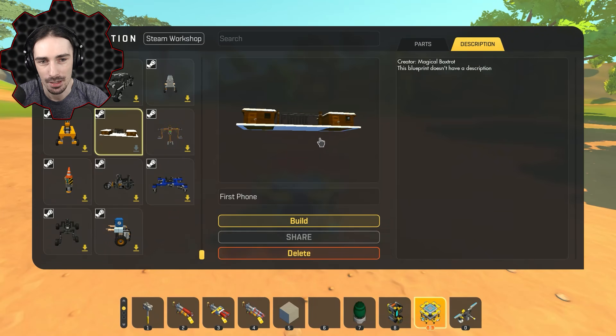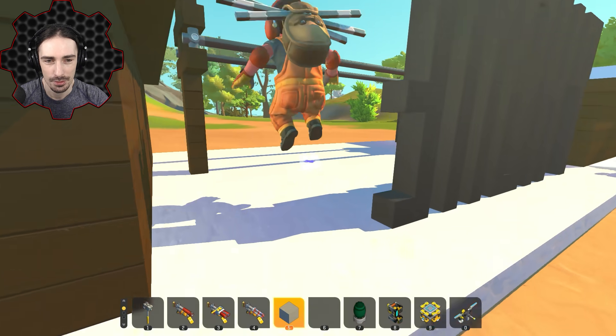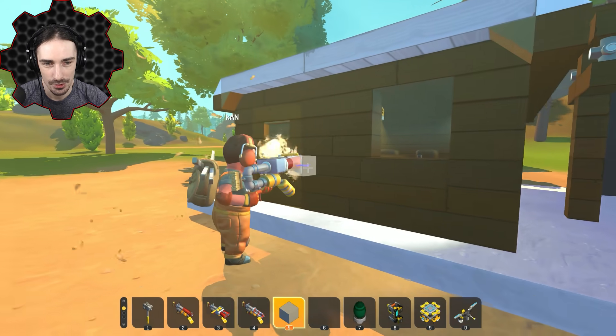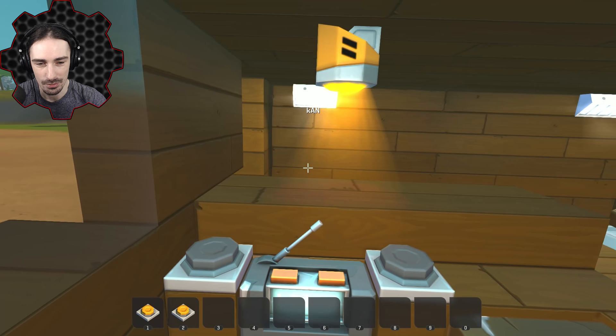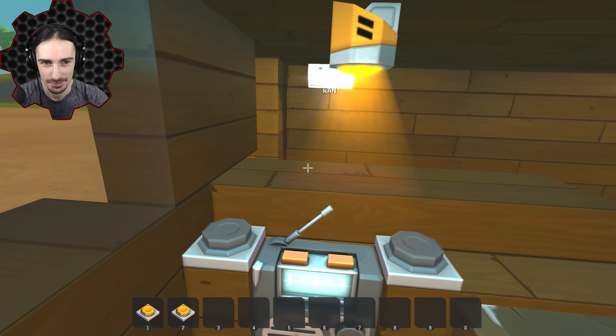I got something interesting - a different take on 'first.' This is by Magical Box Trot and it's called 'First Phone.' If you get in one side and I get in the other side, we can communicate with each other. You get in the seat, go into first person - I hear you communicating right now! I'm gonna send a communication back. It's Morse code! What does button two do? It turns on a radio.